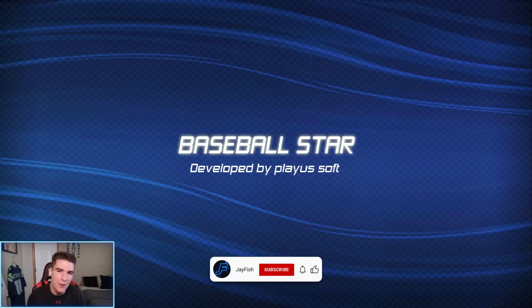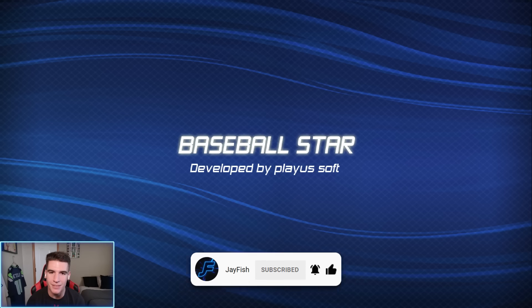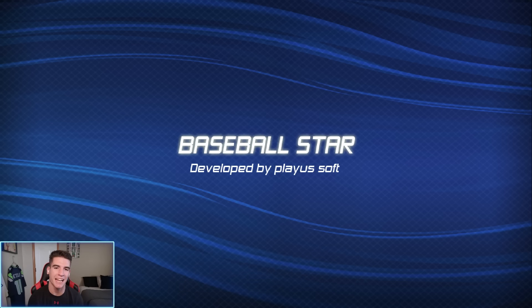Alright guys, welcome back. Today we're going to be playing the OG Baseball 9, aka Baseball Star. Ever since I started playing Baseball 9 about a year and a half ago, you guys have been asking me to try out Baseball Star, which is a very similar game — pretty much the older version of Baseball 9, made by the same company, Play Us Soft. It's been highly requested, probably the most requested game you guys want me to try out. So we're going to give it a shot today.